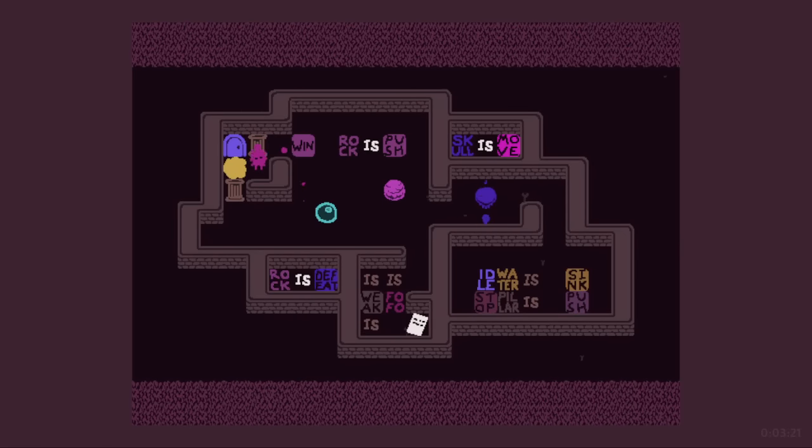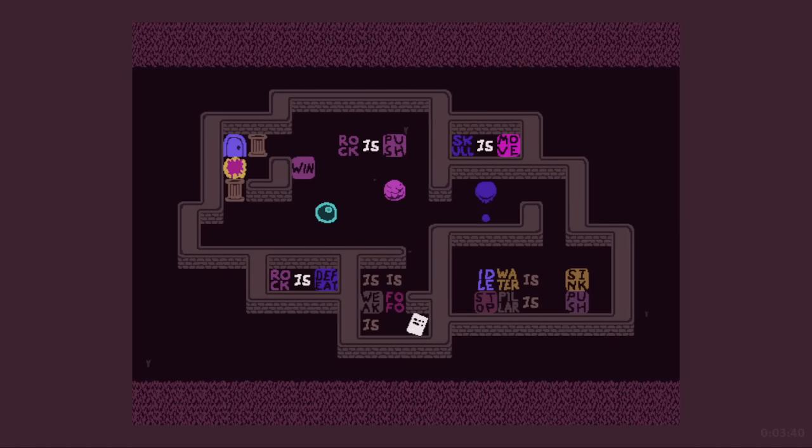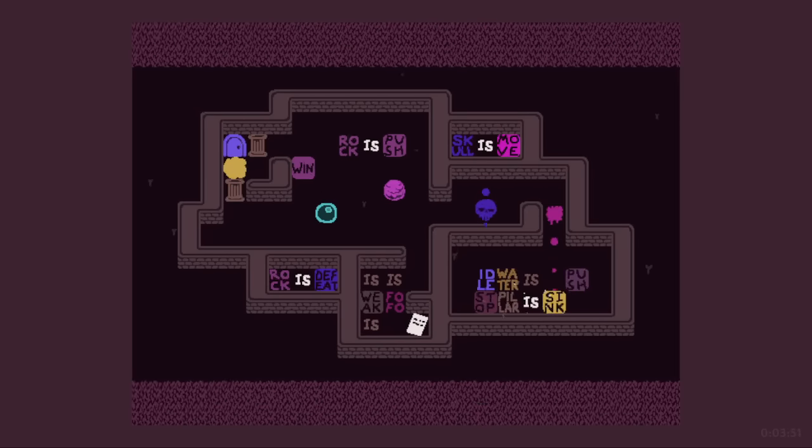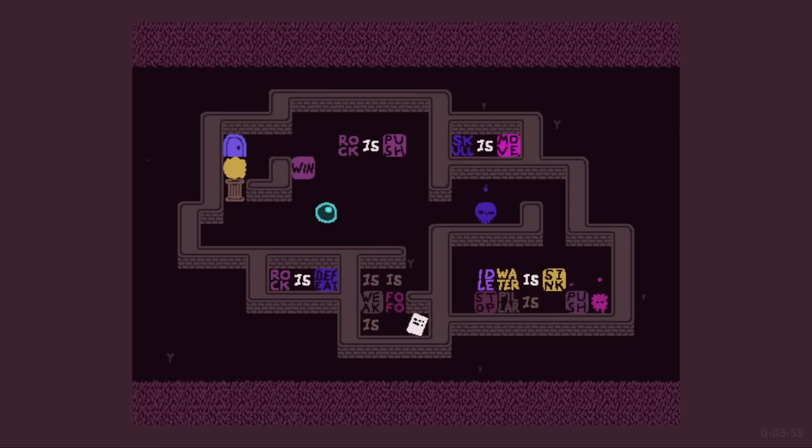I can ignore everything and go through — yeah, okay. But here's the thing: I want to be able to move this pillar out or something. I can only mess with water and pillar. This is the only free one because the door is not something I can interact with. I can do pillar as sink — this is good, right? I do pillar as sink and get rid of that one. Now go back here and do pillar as push.